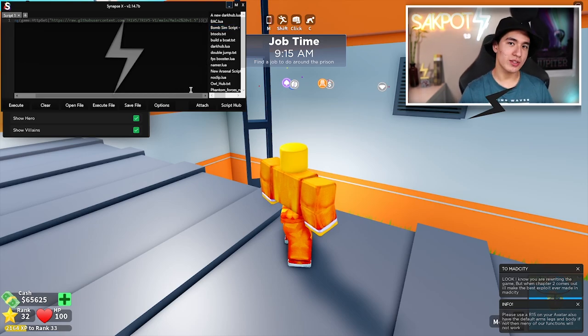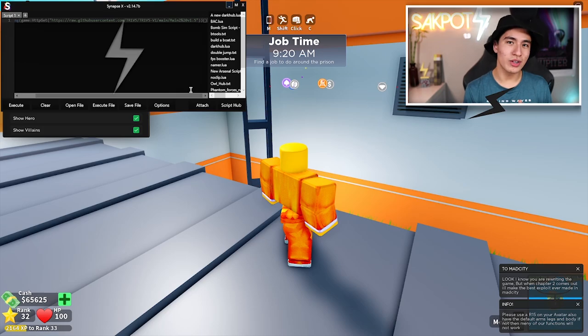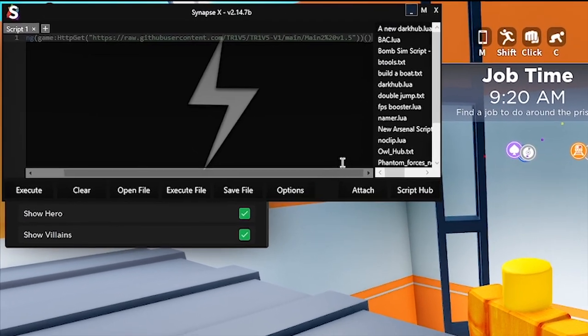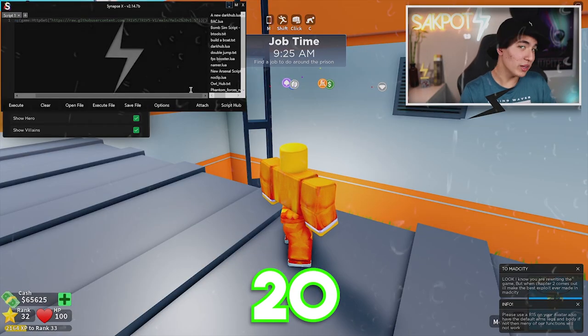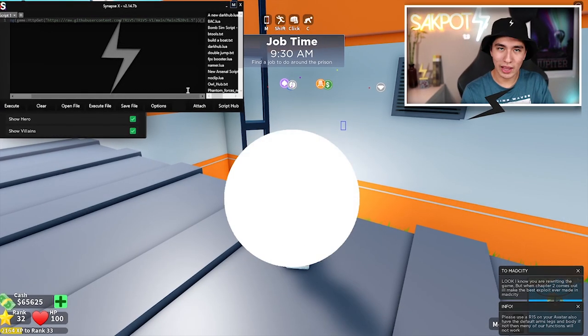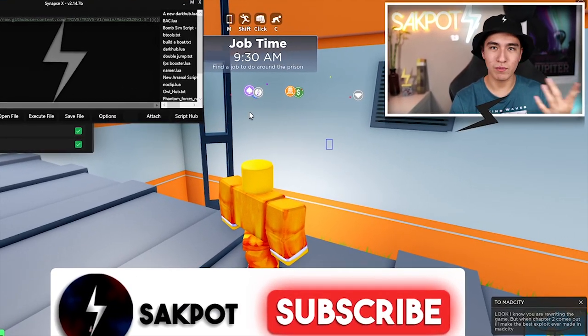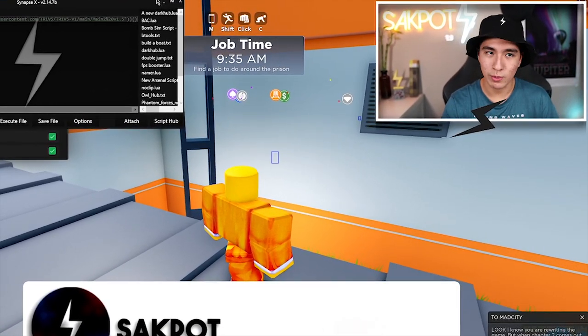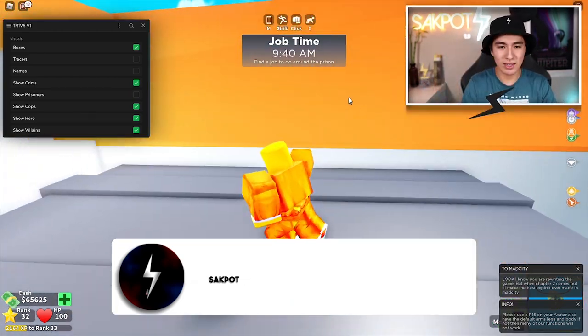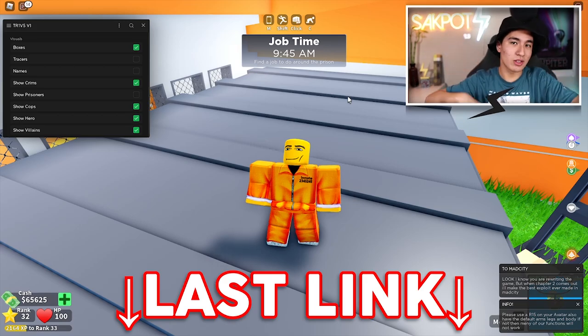Remember, if you're watching this and you're saying, well, how did he execute that script? Well, it's an executor, and I'm using SynapseX, as you can see right there. Synapse does cost $20, but you guys can get a chance to get it for free — all you need to do is leave a like on the video, make sure to be subscribed down below, and comment your favorite moment from the video or your favorite feature from the GUI. And once we hit 150K, we're gonna be doing a giveaway. You can also use a free executor like Yvonne in the last link in the description.